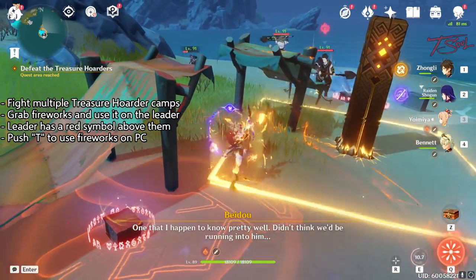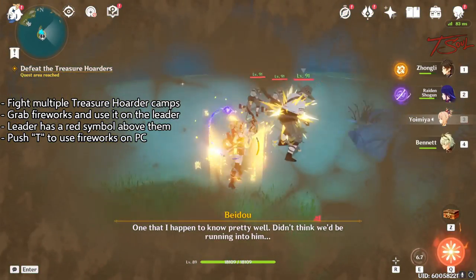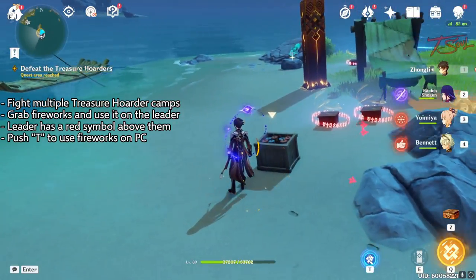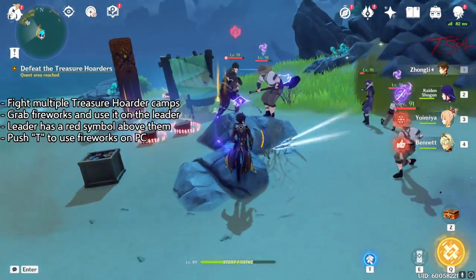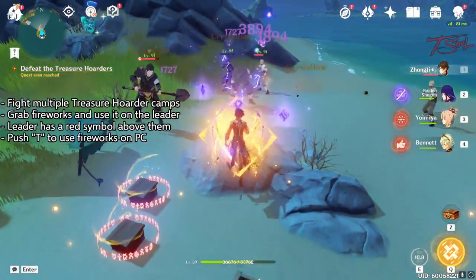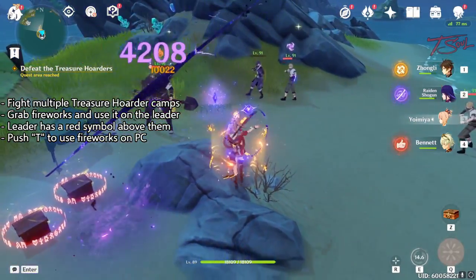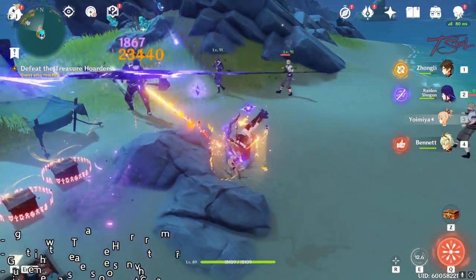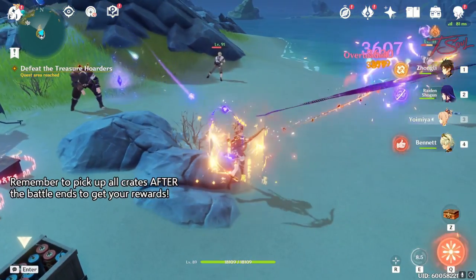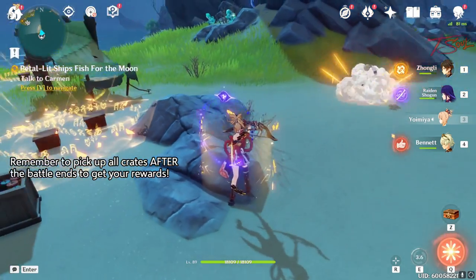When fighting the treasure hoarders, one of them will be the leader with a little red mark above their head. They'll have enhanced defense and you want to remove that buff. To do so, just grab one of the crates you see in the combat area and use it on the leader. This item will make a cone attack in front of you and as long as you hit the leader with it, it'll remove the buff and you can easily take them down. To complete this section, you need to fight treasure hoarders a good number of times and remember to pick up the crates after each fight to claim your reward.